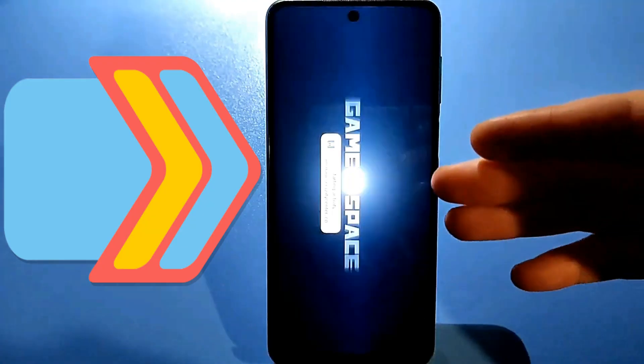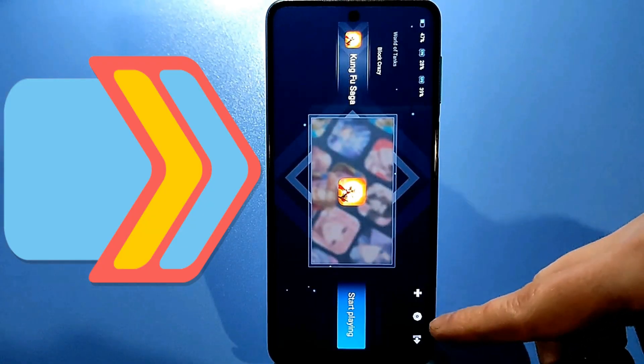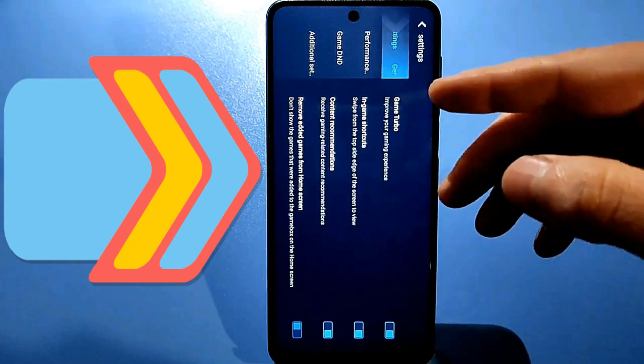Go here and the system program will launch. Click at the top on the gear icon, then click Processor Boost.